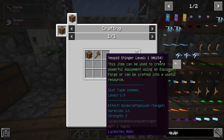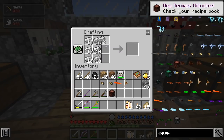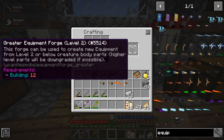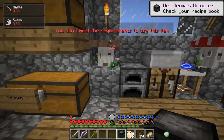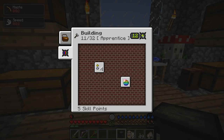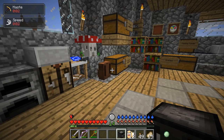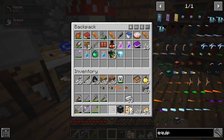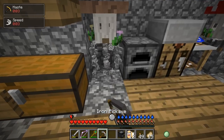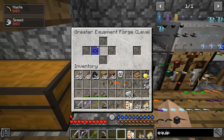We make a wooden axe and then a wooden crafting table — put those two together and we get a lesser equipment forge level 1. And we need a block of iron. We put this in here, block of iron, and now we have a greater equipment forge, but I will not be able to use it because I need 12 points in building skill. So let's go ahead and do that — it's going to be costly, but it will be worth it. We've been saving up all this experience. We've got 14 experience left and I'll hold on to that for now. So now we have a greater equipment forge level 2.